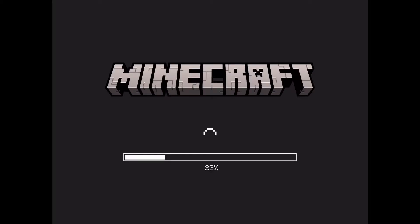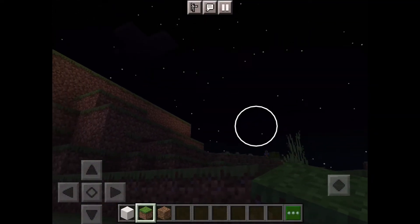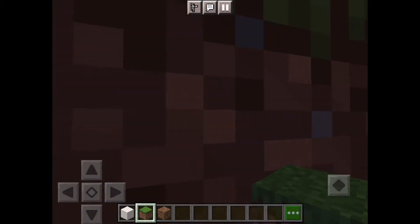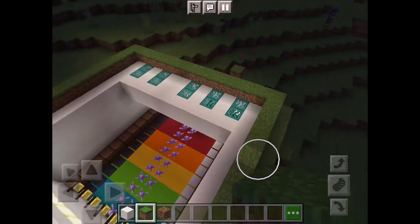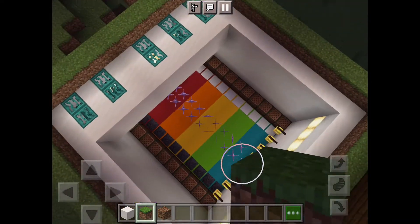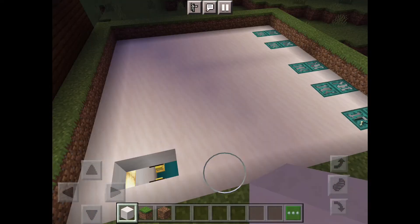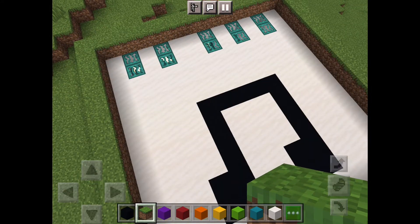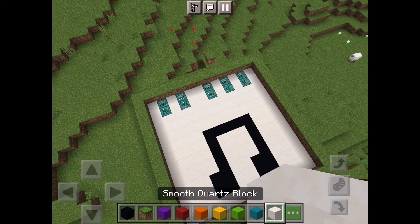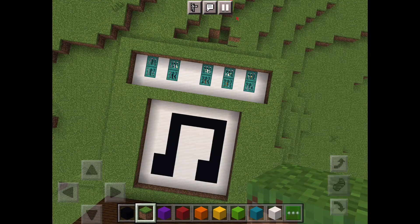Welcome to this unique Minecraft video where I'm going to show you how you can make a lot of musical things. Hello! We're going to walk up — I've already created this. If you go up above, we've got this piano with trap doors. Down below you're going to see some amethyst bells, note blocks, and so many things. I've created these eighth notes on top which actually kind of looks like headphones too, which sort of fits with the music theme.